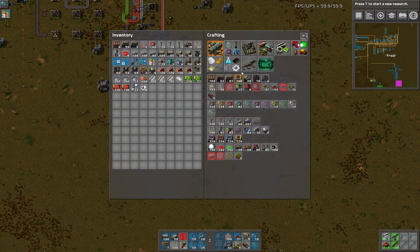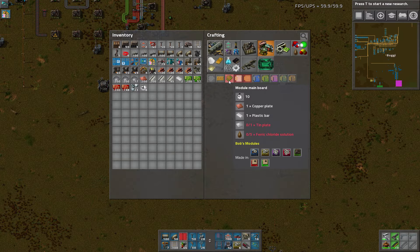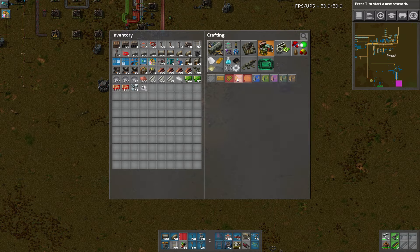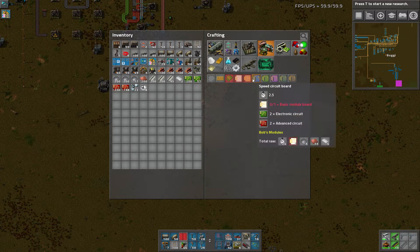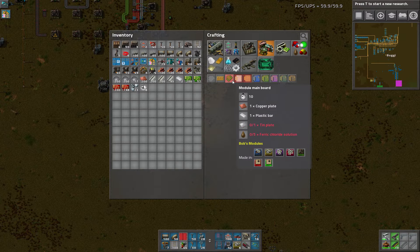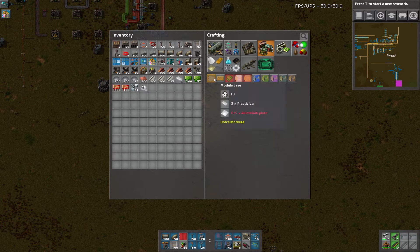If we want to get modules up, looking at these — plastic and aluminum, copper and gold, plastic and tin — there are five of these that need all Bob's ores. And we don't have any Bob's ores.